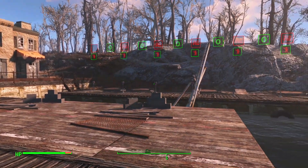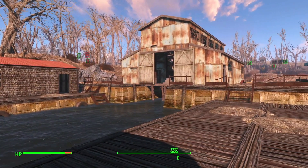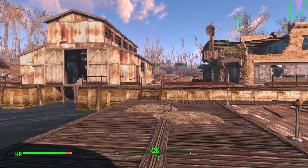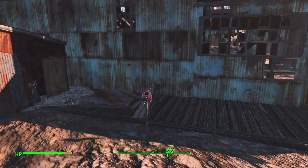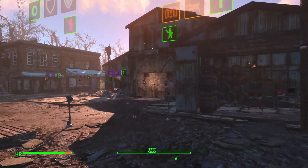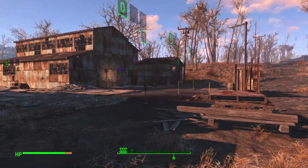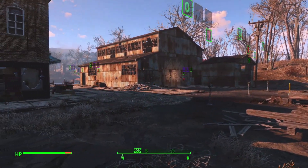Last episode, we laid out our entire settlement in Egret Tours Marina, getting it ready to be a training settlement. We turned on Auto Assignment under Local Settings at the City Planner's desk, allowing settlers to be assigned to plots as they arrive. We haven't gone recruiting like in previous videos, instead choosing to allow the recruitment beacon to do the work.